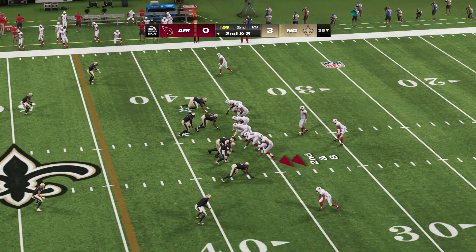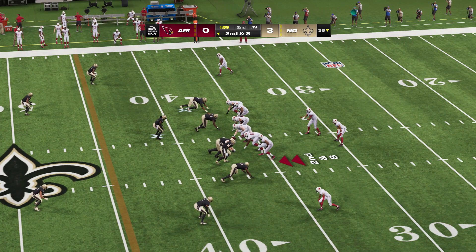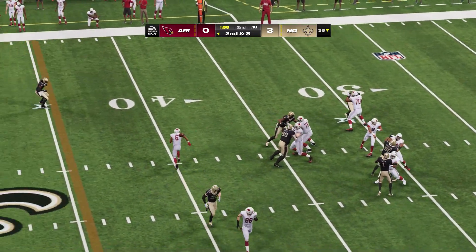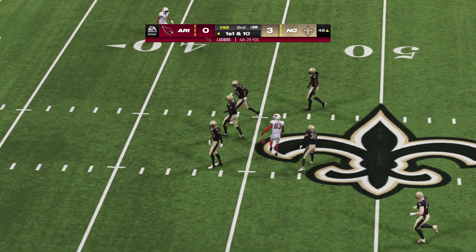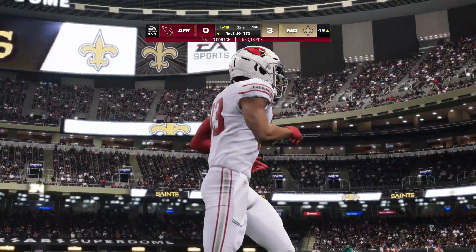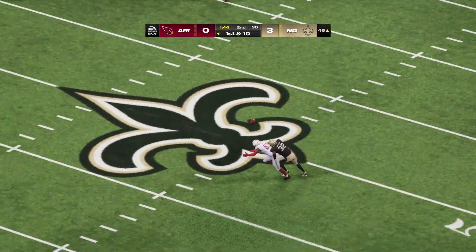Line of scrimmage, the 36, on second and eight. Dobbs — got his man, it's Dorch. And he'll be taken down, but not before he gets into enemy territory. He's got his first catch here before halftime, and it goes for a first down.